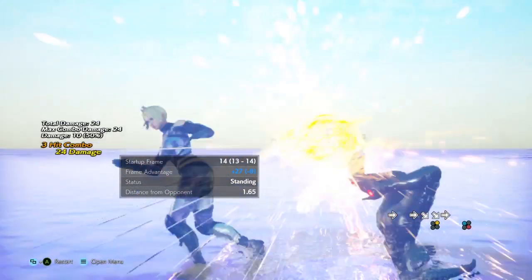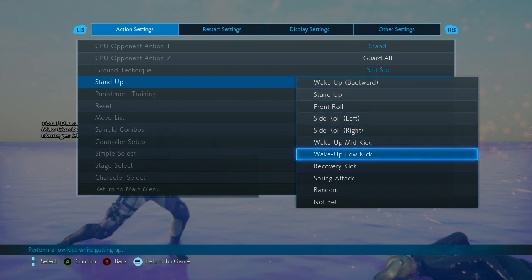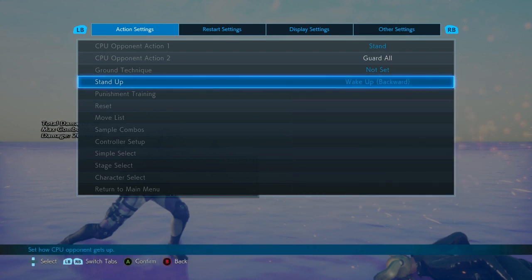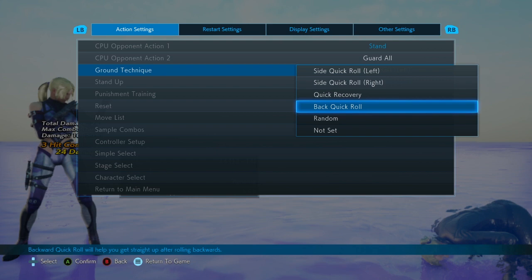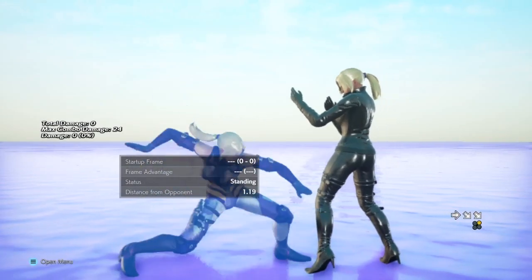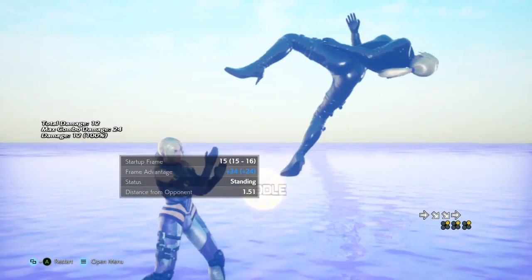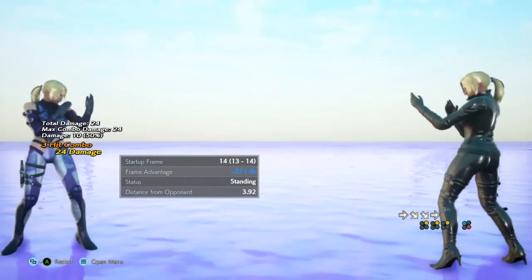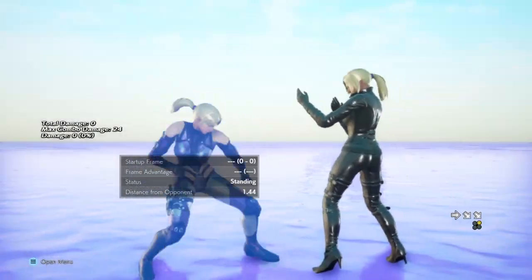If they get knocked down like this, they cannot use any stand-up options. Ground techniques won't work and they cannot tech roll either. So if I do a tech here, the only options they have are to stay grounded, stand up, or do a back quick roll.